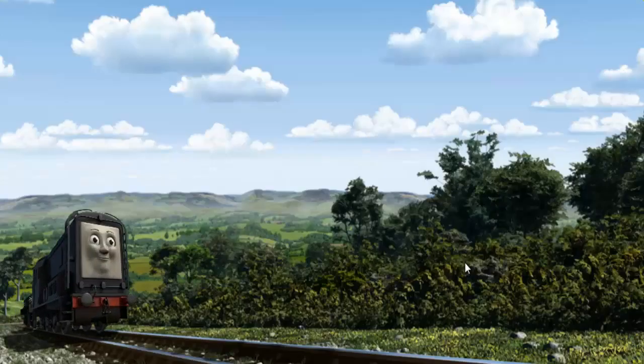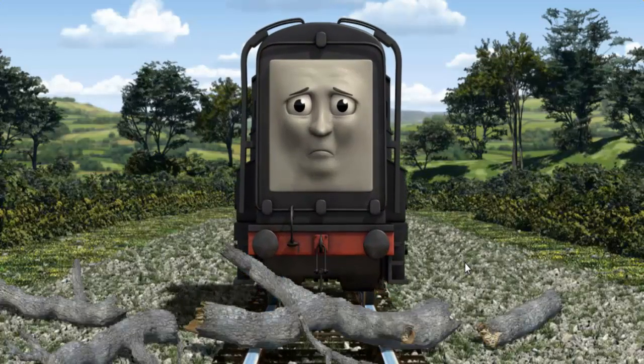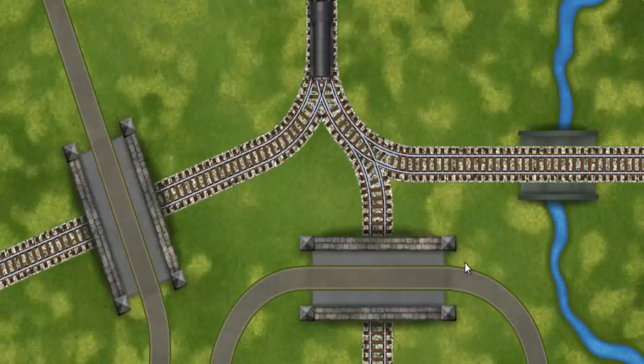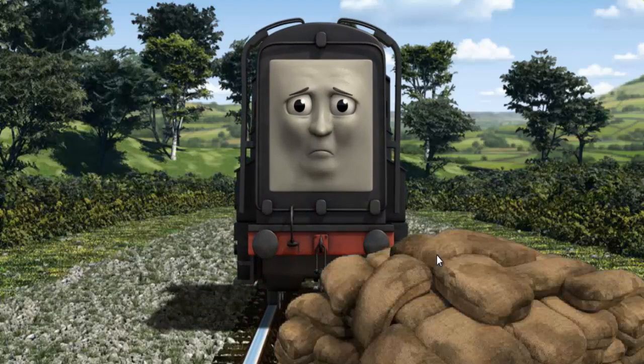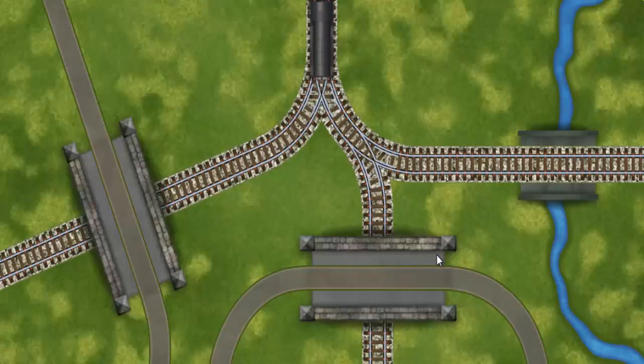Diesel set out for Farmer Trotter's farm. Suddenly, the tracks were blocked — Diesel had to stop. He would have to go another way. Show Diesel the track that goes over the shortest bridge. Diesel was on the wrong track — he needed to go a different way. Show Diesel the track that goes over the shortest bridge.